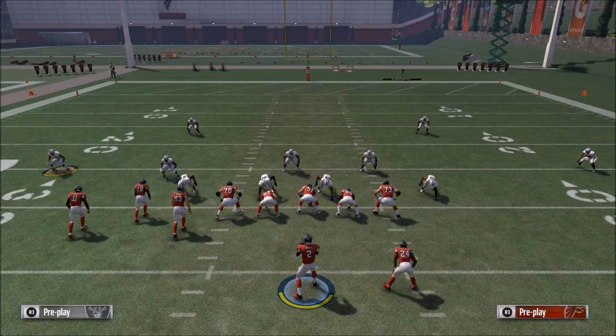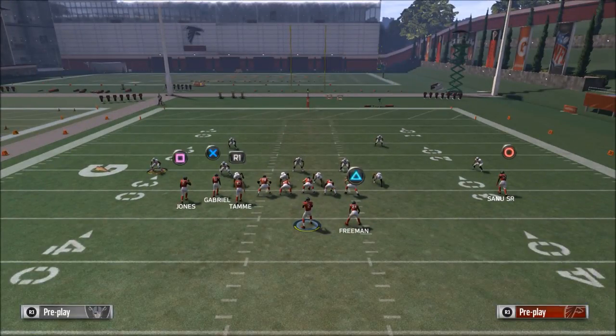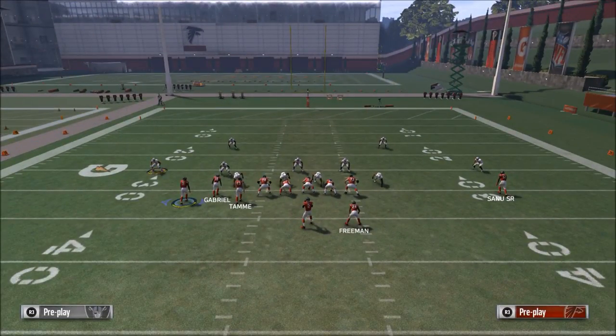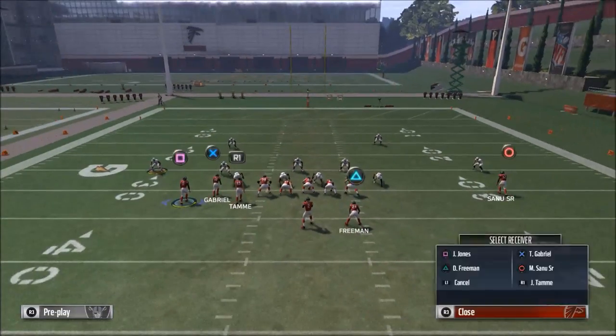This is a general truism — it's not always a hard rule. That's why you need to have route concepts and plays built in to help you. What I want to do is show you what I would do. The basic concept is a streak and an underneath pattern — I call it a high-low read.